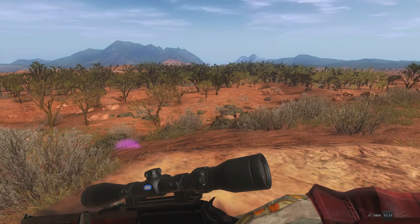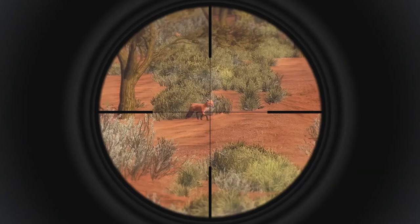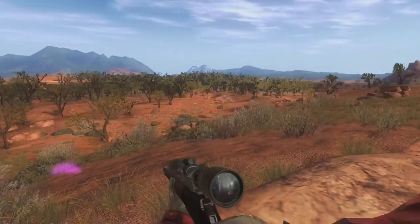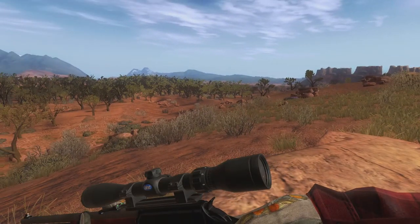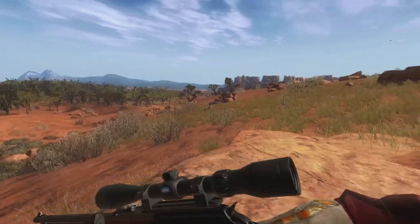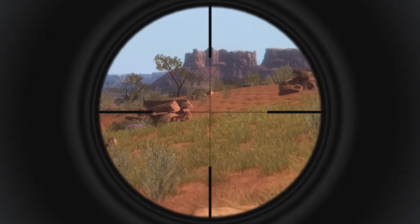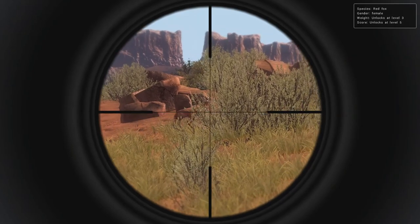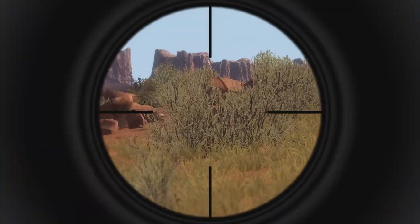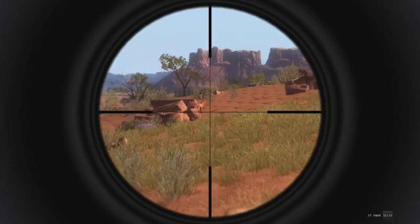We finally managed to find our second red fox — another female. We're following some tracks and she answered a call, coming in right here. Going to wait for an opening — don't really want to take a walking shot but we will if we have to. We called from back here, hoping she'll stop. She gave us a shot, and that was a real good hit. She's hit well right there.